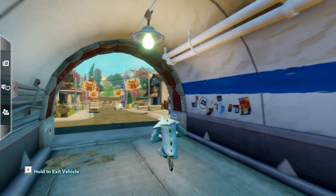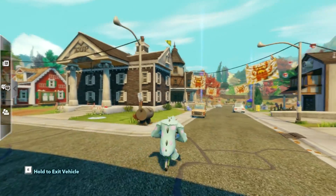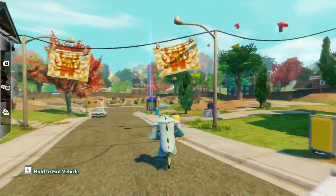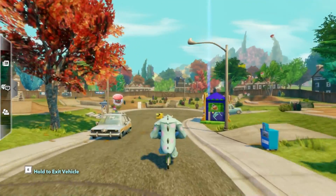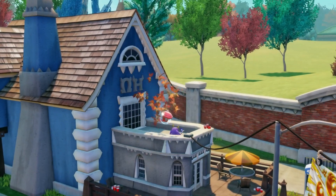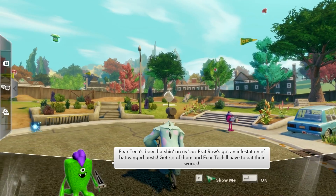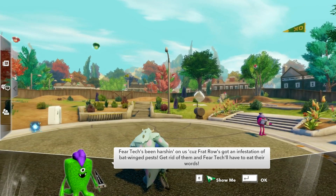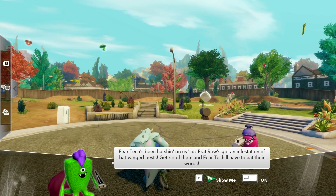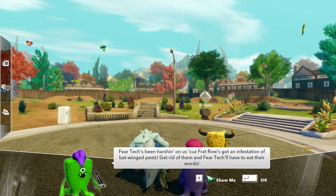We got our trusted little bike and made it over to this place — it's kind of like the local frat neighborhoods. That seems to be where a lot of stuff is going on. We actually have a quest: FearTech's been harshing on us because frat row got an infestation of bat-winged pests. Get rid of them and FearTech will have to eat their words.